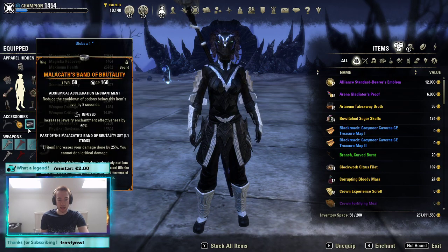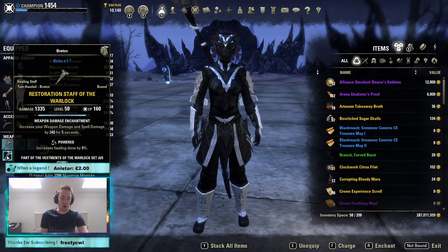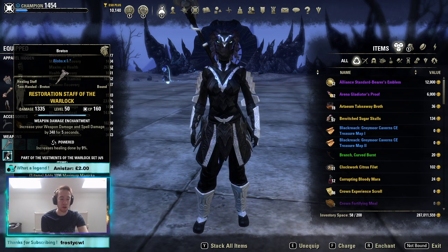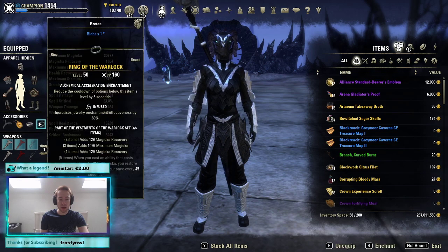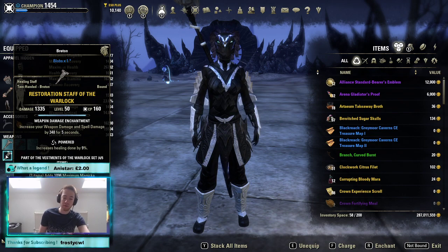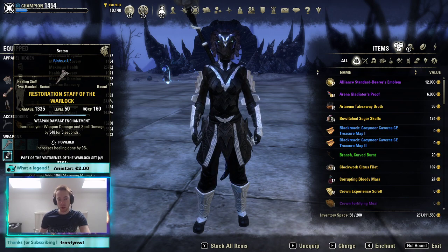We're using a sixth piece on the back bar since this is Warlock. The reason you want six on the back bar is that Malakath is a one-piece set — if we only slot five we waste one open slot. By using six we instead maintain recovery on the front bar and get something out of that free slot. It's a really nice way of making the most of it.